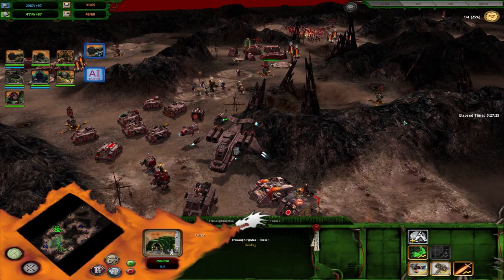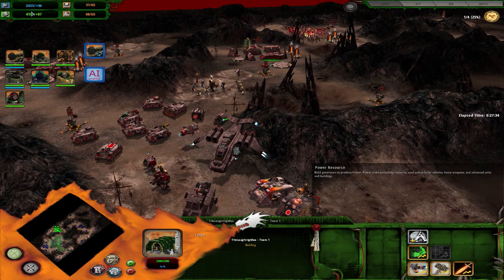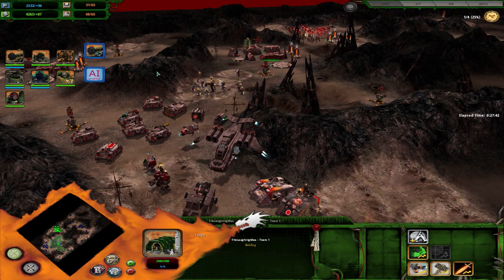And here we are in the skirmish game. As always we start with the basics in terms of resources and unit caps. Resources are standard requisition and power. Acquisition is also pretty standard — you build listening posts, cap strategic points, upgrade them, get generators or thermoplasma generators and get upgrades.